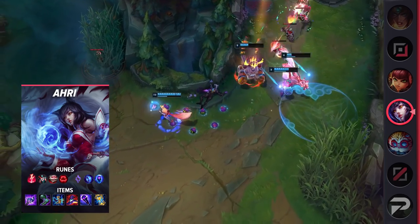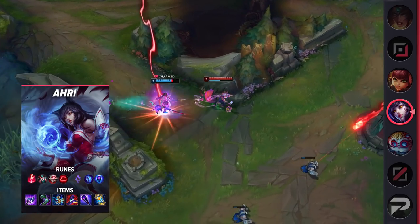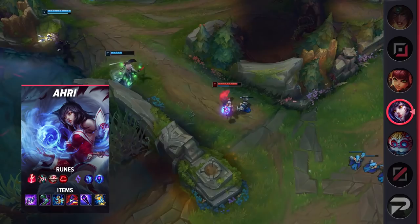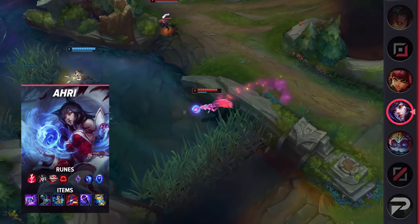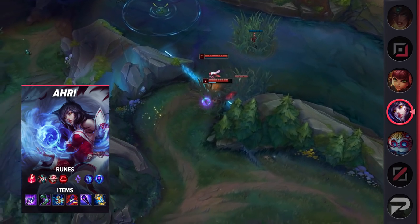But as Ahri, if an assassin jumps in on you, it's pretty hard for them to dodge a point-blank Charm. This makes it pretty easy to win most trades, and if they keep going — committing fully with their ults — you can respond with your own Spirit Rush, kiting them out, dodging skill shots, and even turning the fight back on them once they run out of their cooldowns.